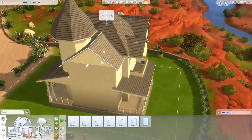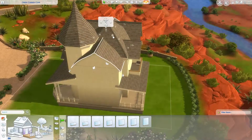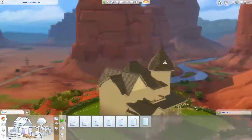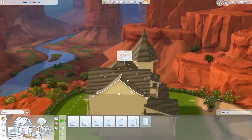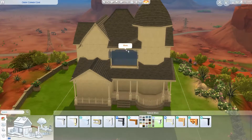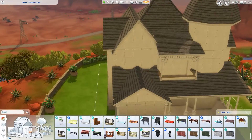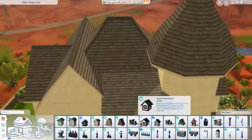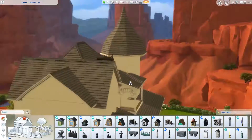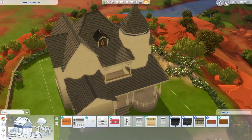Right now it looks like plain normal roofing, but later I'm going to add spikes and details with the Get Together pack to give it a bit more interest — really push it further into that American Gothic Victorian vibe I was going for. Loving the roofing and the entire shape of the home; it's a fun little shape.